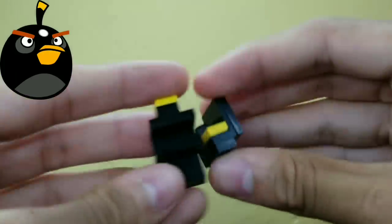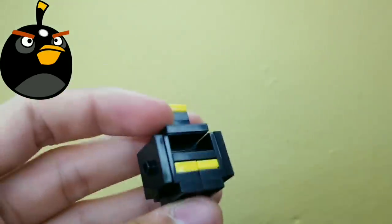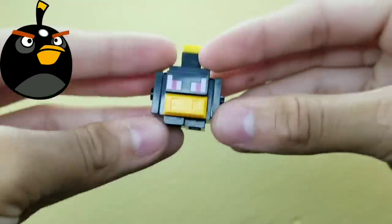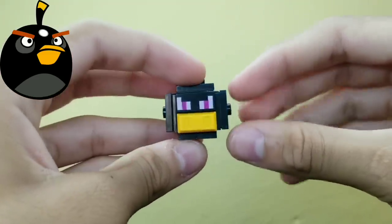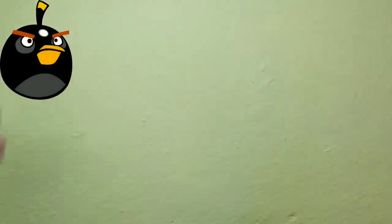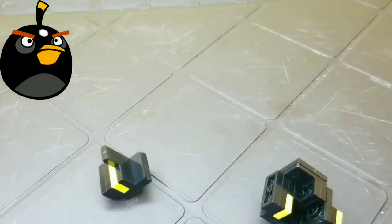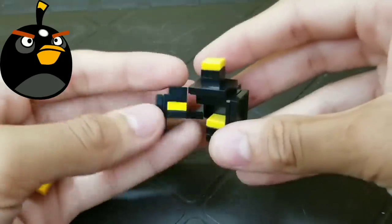For the next bird we have Bomb. I gave Bomb a special play feature — you guessed it, he blows up. I think this would be a really fun play feature, so I spent an entire hour designing a tiny bird just for it to work perfectly. I'm gonna drop it in three, two, one — go! You guys see how he blows up? It's pretty fun, and now you realize why I spent an hour working on this.